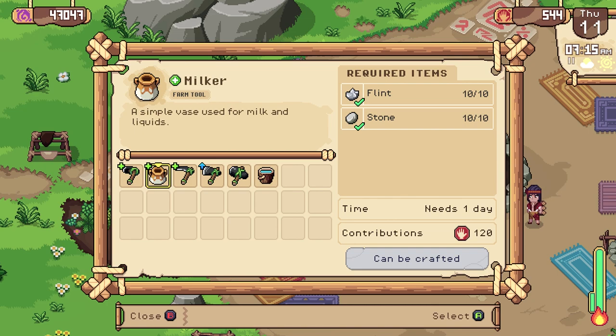Once you have a female ibex living in your animal shed, you will be able to buy a milker from Acre the following day.